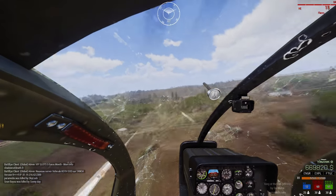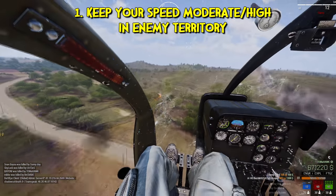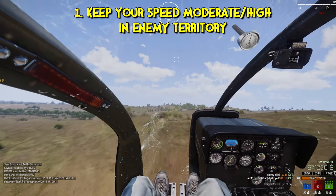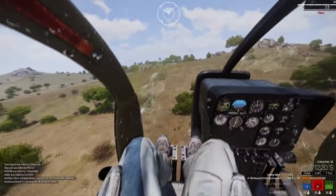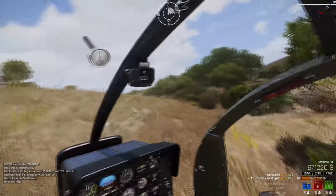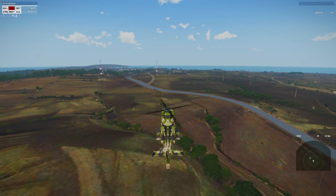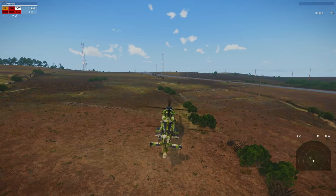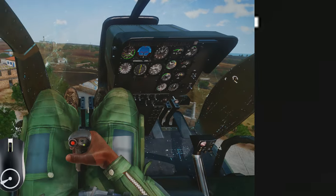Firstly, depending on which helo you're in, you pretty much always want to be flying with a decent amount of speed. This isn't just evasive for the guy trying to shoot you down. It also means that you have enough time between the critical shot where you lose your engine power and then your reaction with autorotation. In larger helos and in bumpier terrain, this will be very challenging, so your best bets are flying at moderate altitudes.